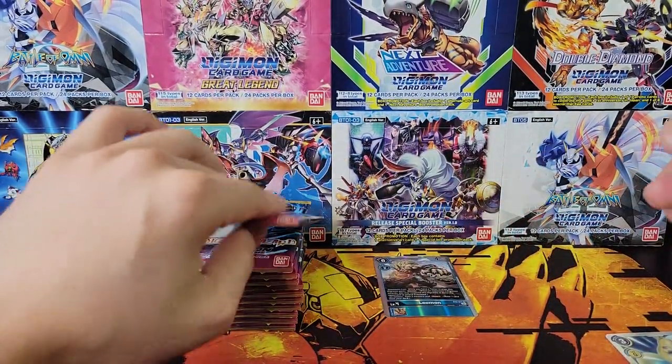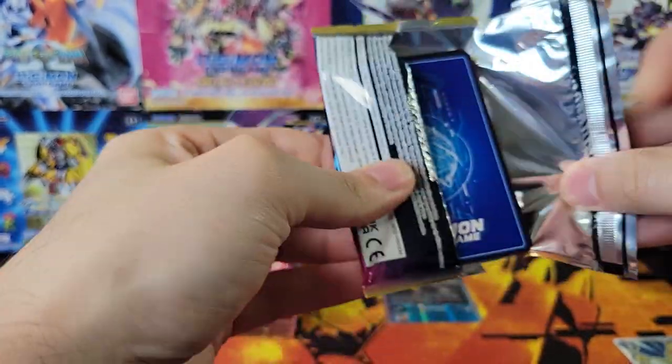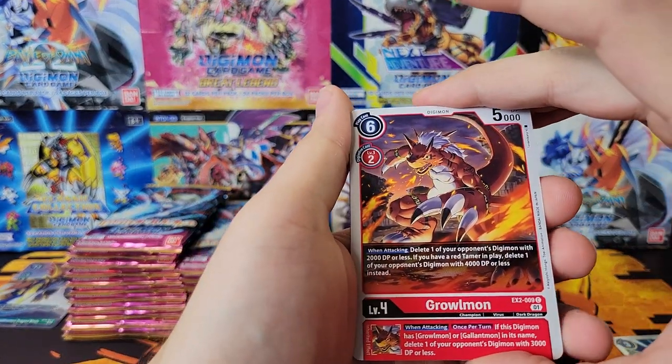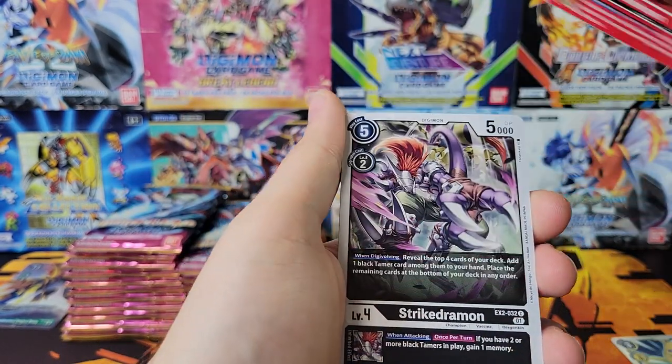They're not doing a card in the back. They used to do in the first couple sets - they had like a set checklist on one side and a memory counter on the other side. They stopped doing that, so the good card is kind of unprotected in the back, which I don't like.